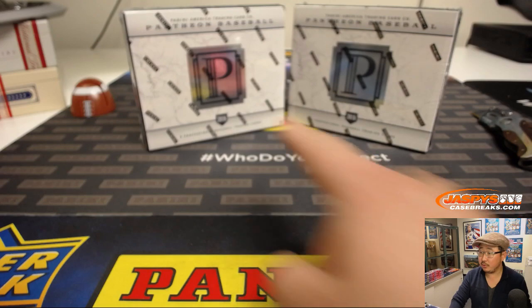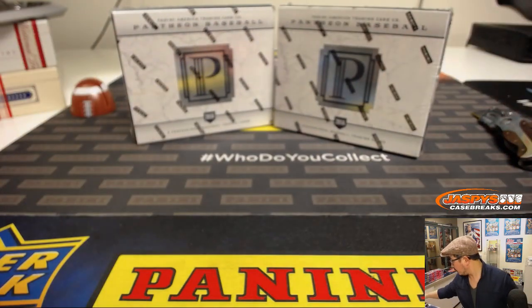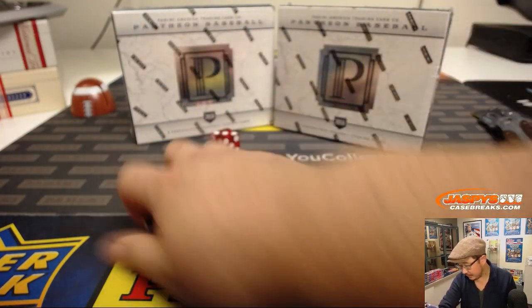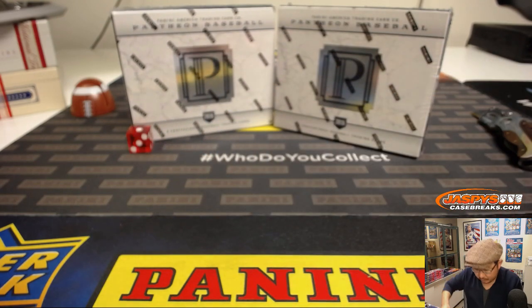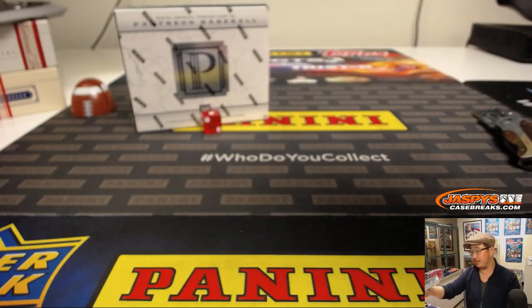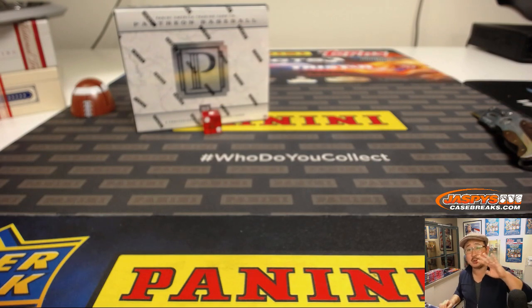Let's select the box we're going to do. We only have two boxes left — box one and two are left. One, two, three for the left side; four, five, six for the right side. And it's one — box one. Box two we'll save for next time. So this is random number block break four, which actually sold out before three, so three is coming up next.